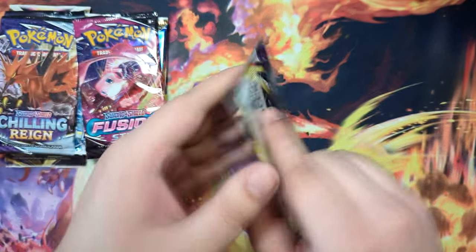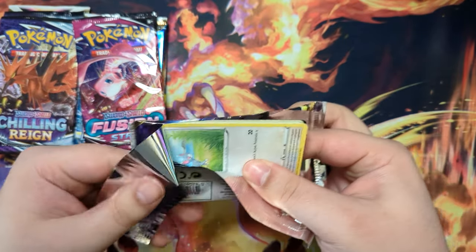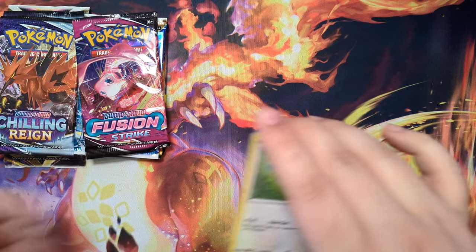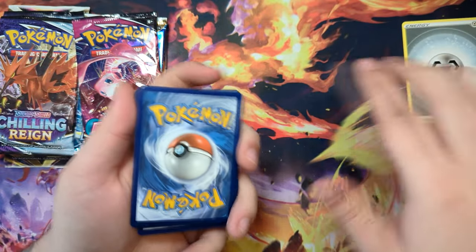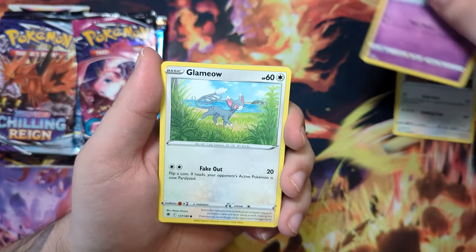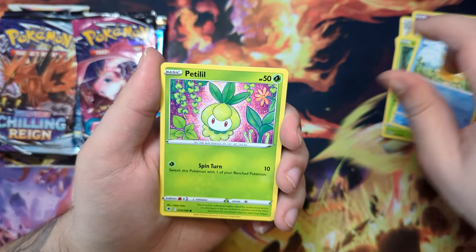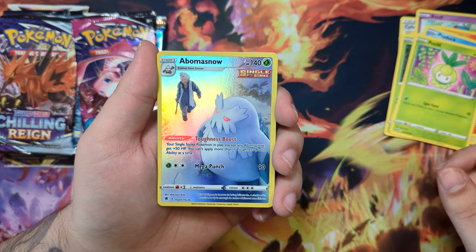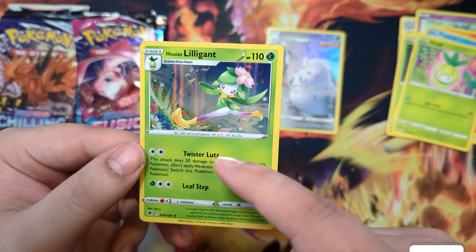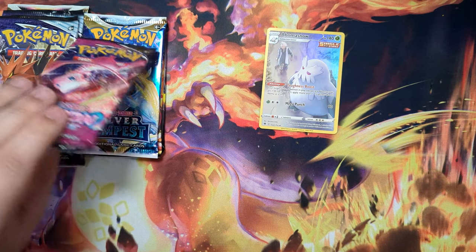Astral Radiance. I do actually have a 100 subscriber special planned — I should have prepared something. I have a Dream League booster box opening planned for that special, and also maybe a giveaway. More details probably at the end of January. A Bramblin Trainer Gallery card, nice. And a Hisuian Lilligant — this is a pretty cool Lilligant. I really would love to pull the alternate art of the Hisuian Lilligant.